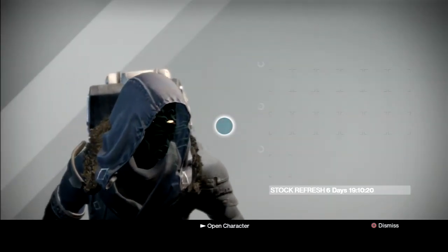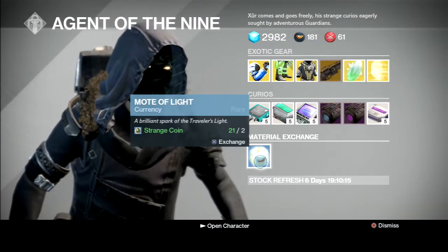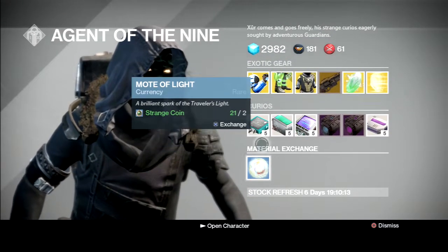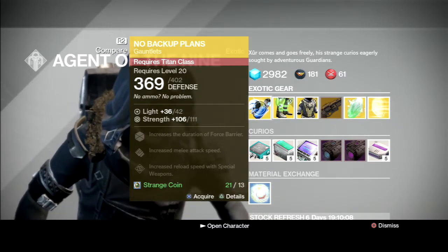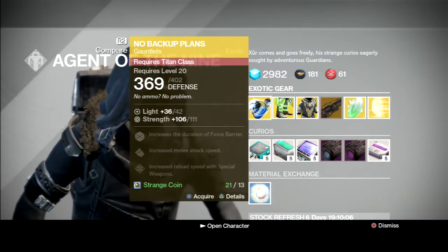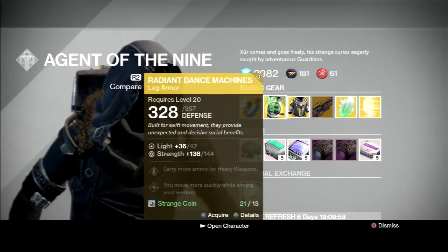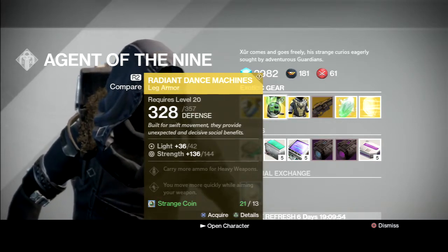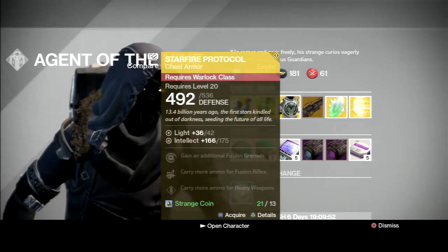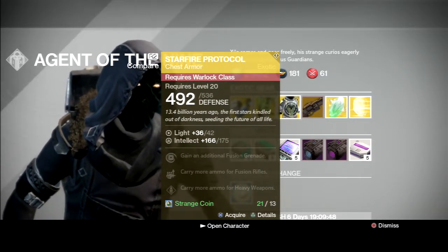He has stuff like strange coins and motes of light. First up he has No Backup Plans — it's required for the Titan class and I actually can't see the preview for it. I should have created a Titan. He also has the Radiant Dance Machines, which are leg armor with 36 light, and the Starfire Protocol which requires a Warlock class — not a bad amount of defense on that.